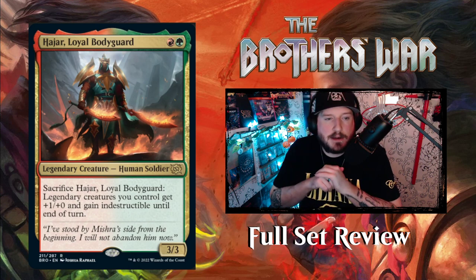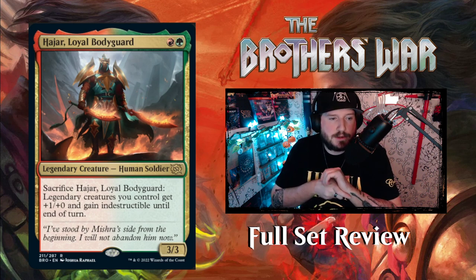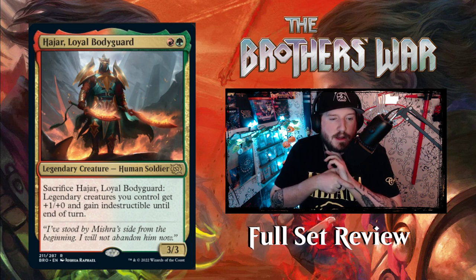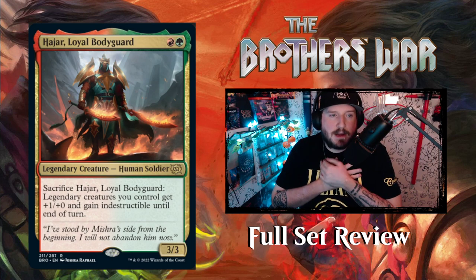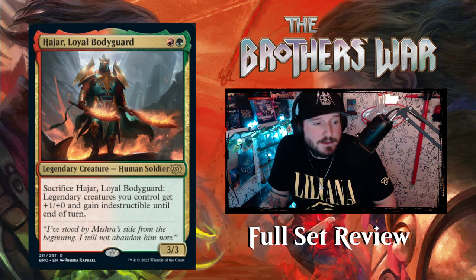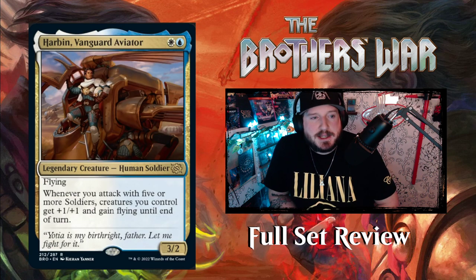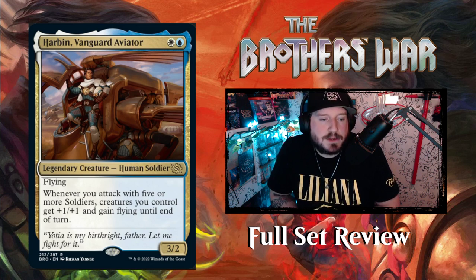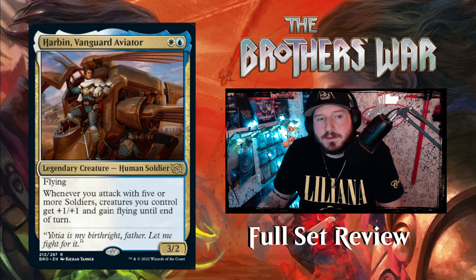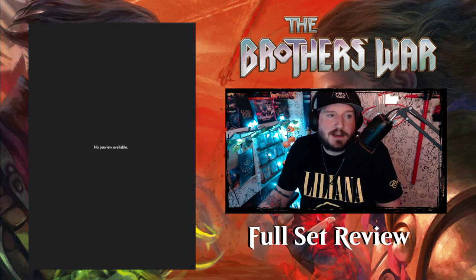Next up is Hajar, Loyal Bodyguard — a cool Dark Souls boss-looking card. For red and a green, a 3/3 Human Soldier legendary creature. Sacrifice Hajar: creatures you control get +1/+1 and gain indestructible until end of turn — like a really powerful Selfless Savior. Then we've got Harbin, Vanguard Aviator — one white and a blue for a 3/2 Human Soldier legendary creature with flying. Whenever you attack with five or more Soldiers, creatures you control get +1/+1 and gain flying until end of turn. That's the end of multi-colored!